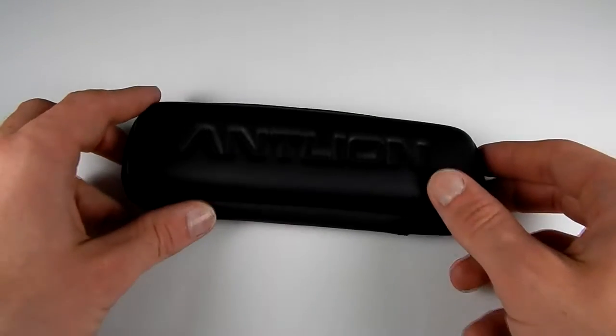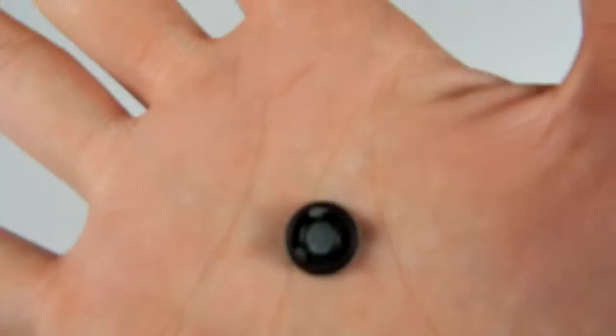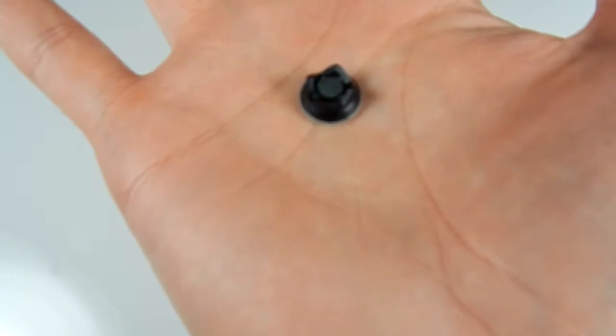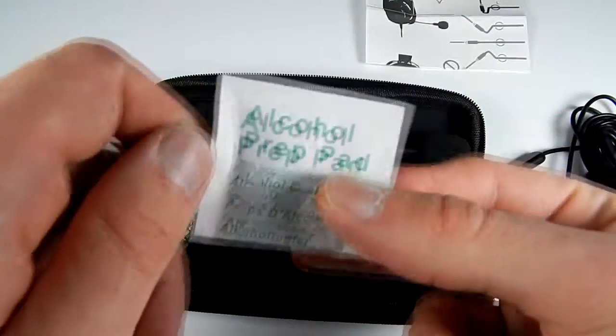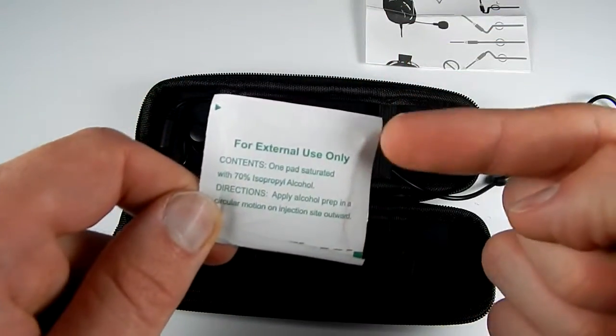It comes with a really nice carrying case. Inside you get the microphone, two magnetic bases that attach to your headset — these bases have little teeth so you can flip the mic up or down if you don't want it directly in front of you at all times. It also comes with an extra 3M pad to mount it in case the original gets dirty, and an alcohol wipe to clean the surface before attaching. I didn't use the wipe the first time and it kept falling off.